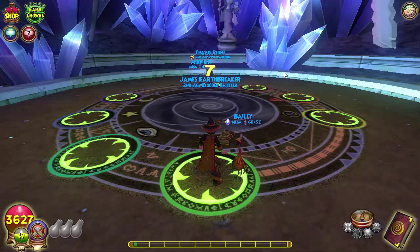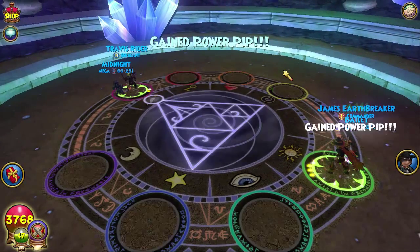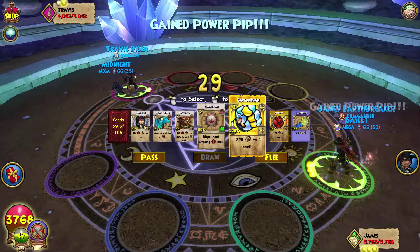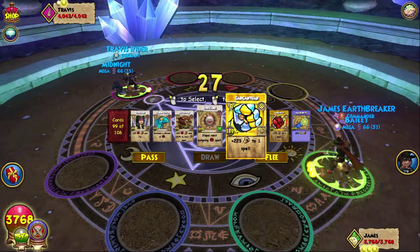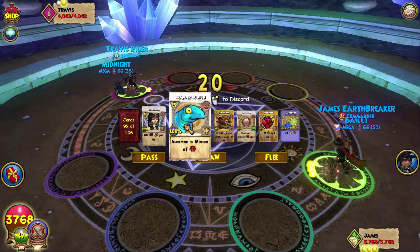Hey guys, it's James doing the intro from inside the arena. We got Travis Rider — I faced this dude not too long ago, he pulled first, and I guess he pulled first again. Let's go ahead and enchant that Sav. I actually gave him some tips on what to do, so he might be using that strat against us.